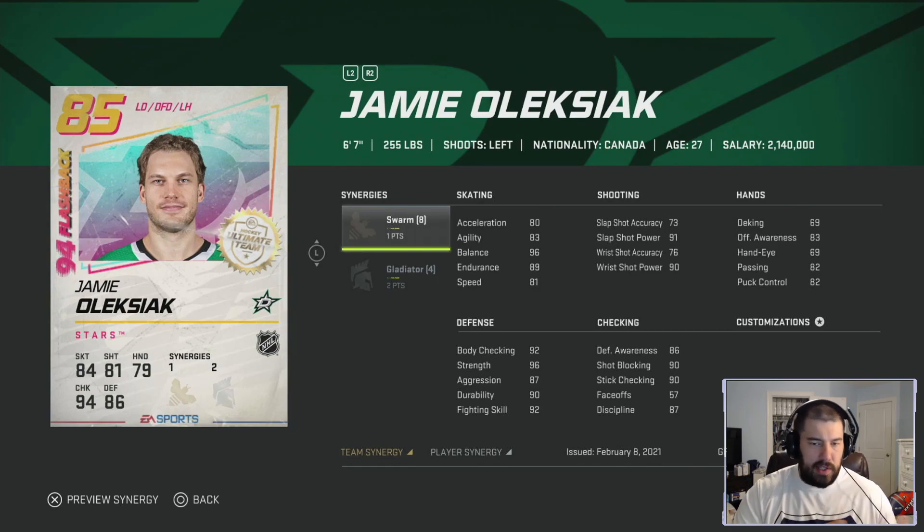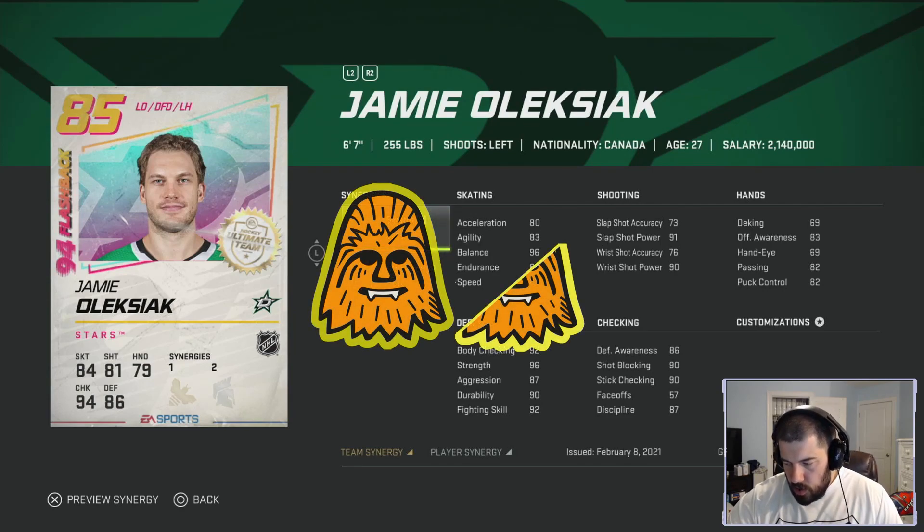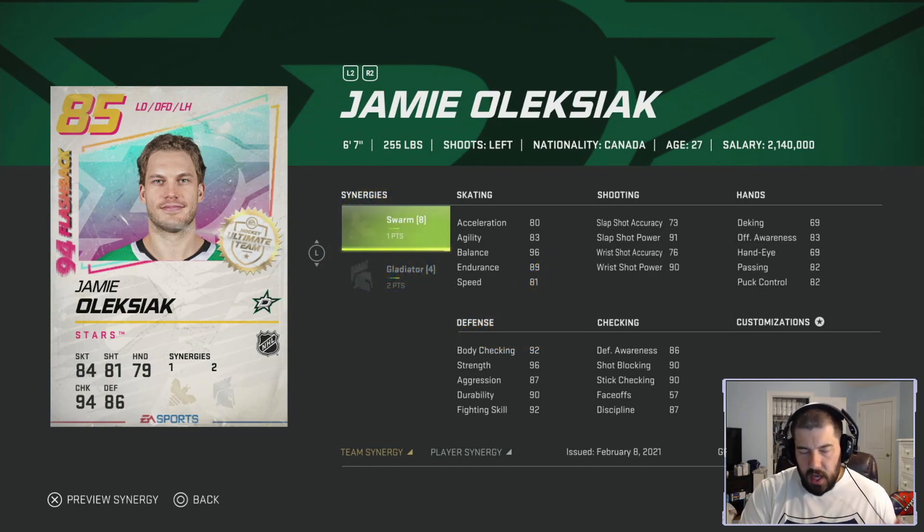Jamie Olexiak — the former Dallas Star turned Penguin and back to Dallas Star. He's 6-foot-7, 255 pounds, left-handed shooting defenseman. He has one point for Swarm and two points for Gladiator — good synergies for a defenseman, but he's another guy who's way too slow: 81 speed and 80 acceleration. His attributes aren't as good as Ludwig either and he's only an 85 overall at around 17 to 18k. I'm giving Olexiak one and a half chewies — at this point in the game, you can't be this slow and expect to be effective.